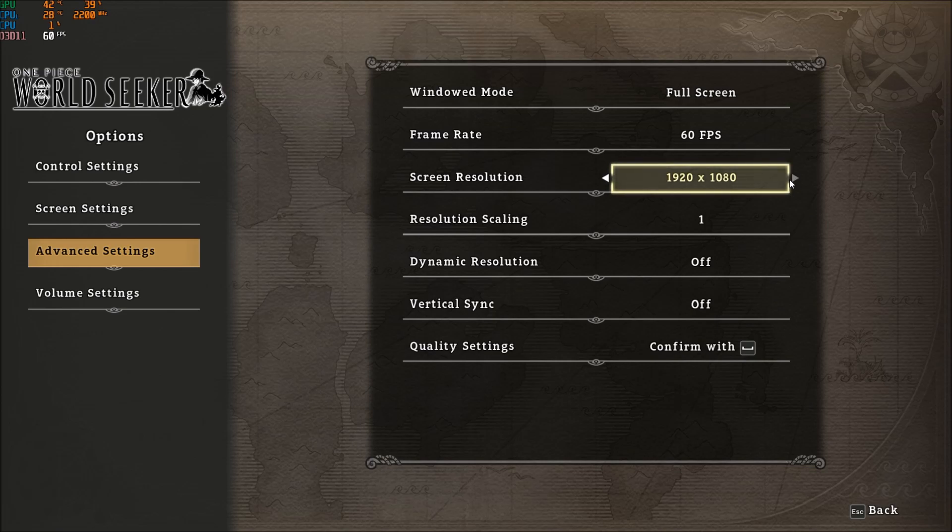For screen resolution, I'm playing at Full HD. Depending on your computer, if you have an integrated GPU you may need to lower your resolution if after all the changes I show you, you still can't get your 60 FPS. I want to say this game is well optimized because it's locked at 60, and honestly it runs smoothly so I don't have any issue with it.